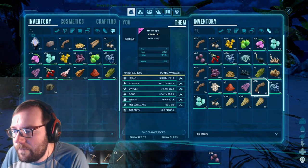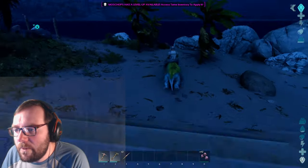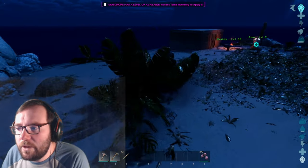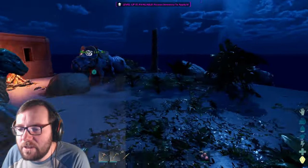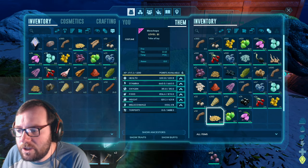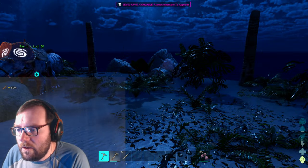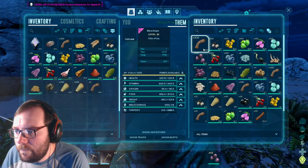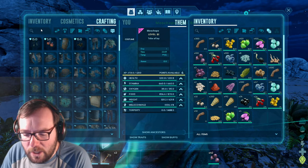We've got plenty of thatch. Can we get wood from the mosschops? Good. We're not going to craft an awesome spyglass just yet — we'd need some crystal for that. We need flint for the stone arrows, and we also need wood for the bow, so let's go ahead and make ourselves a bow.